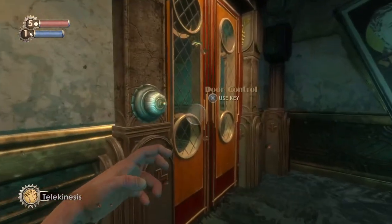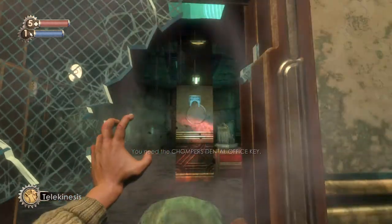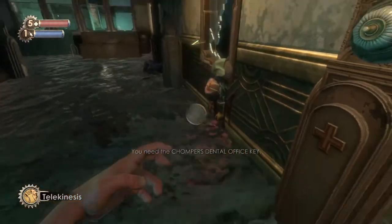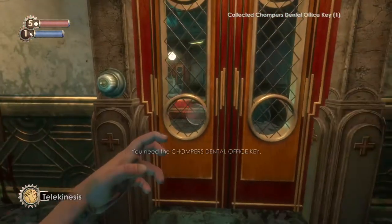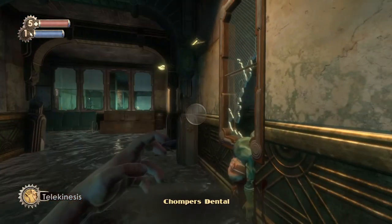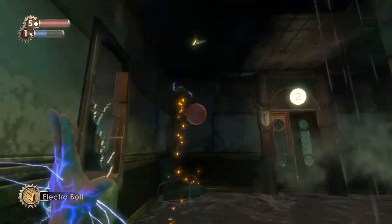And remember our office we couldn't get into? We need the key, which is right there. We're gonna grab the key — we gotta pick it up. Where'd it go? There we go. Thought I hit it quick enough. We're gonna come in here and there is a camera right there.